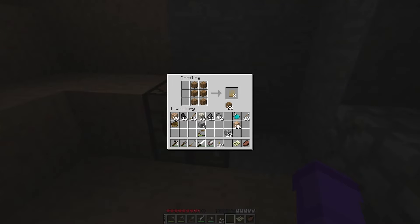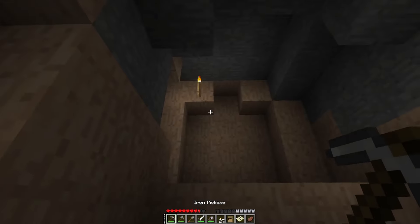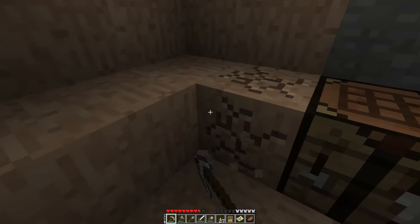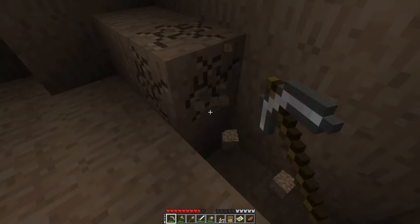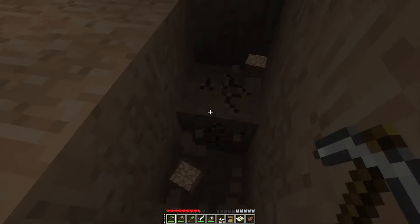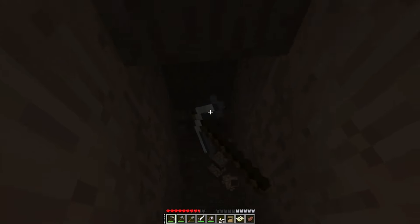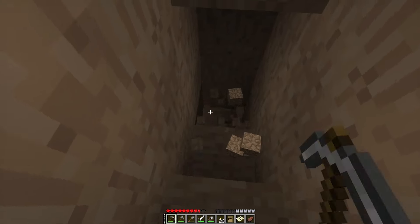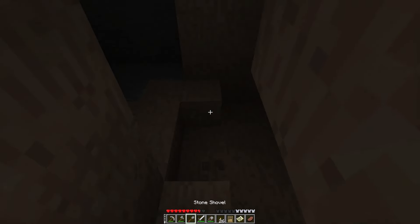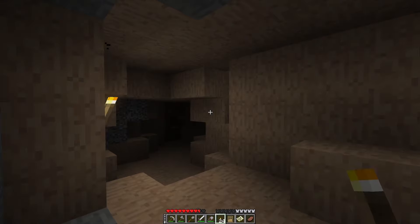Slap a door on this bad boy. Nice. So let's dig down. Maybe there's a cave or something, because it looks like that sand collapsed in on something. Obviously it could be nothing. Oh! See? I told you. Excellent.